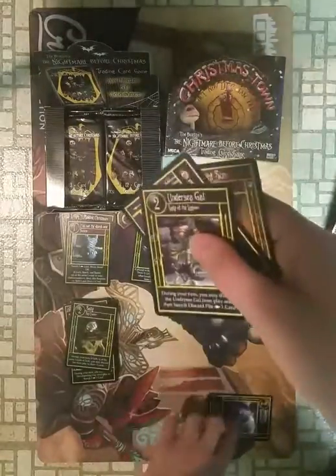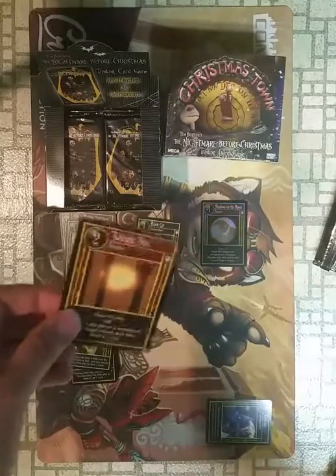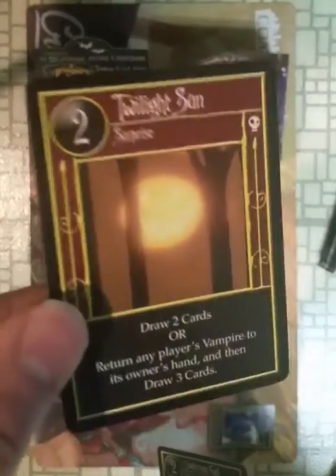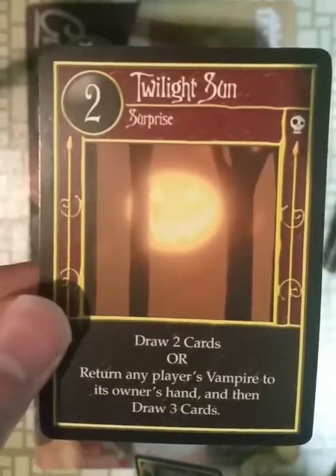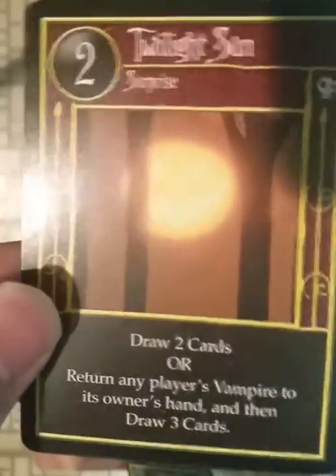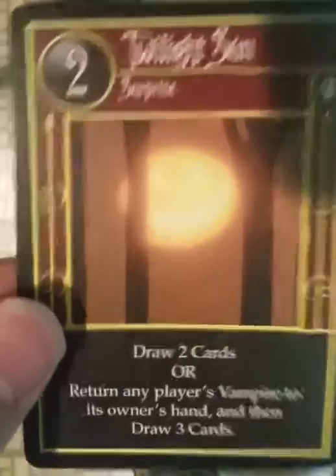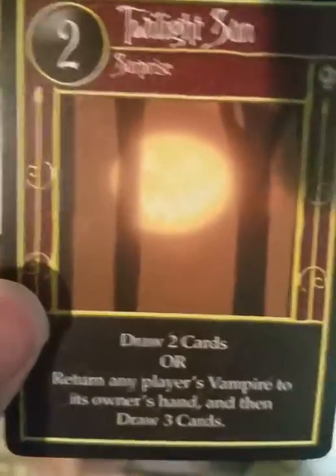I'm going to put this Wolf Man to the side because I'm actually one card short making a starter deck with it. Twilight Sun is a rare. So if there's ever a vampire deck, this returns any player's vampires to their hand and you draw three cards. I'm guessing vampire decks kind of suck — no pun intended. Okay, pun intended.